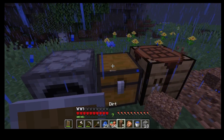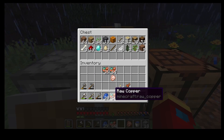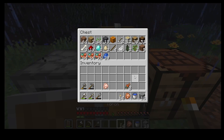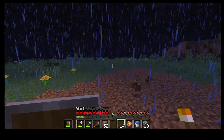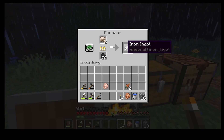Pop the furnace down, put all the coal in there. Let's go ahead and smelt that. We don't really need to smelt that just yet. So I've got all this stuff, and I'm wondering if I should head to the village during the night. I'm probably going to decide against it.